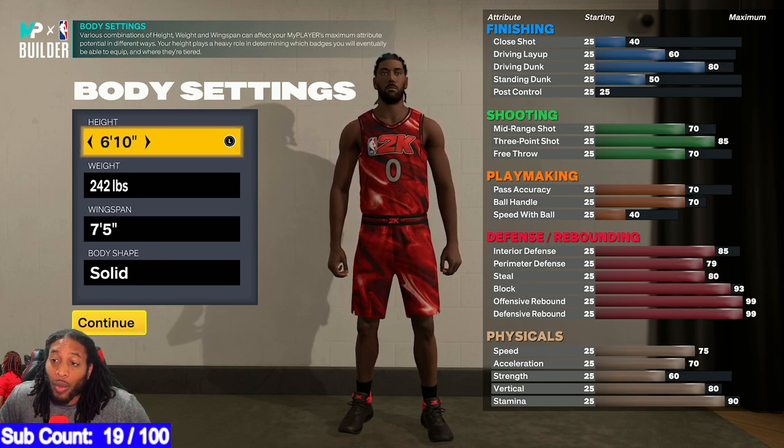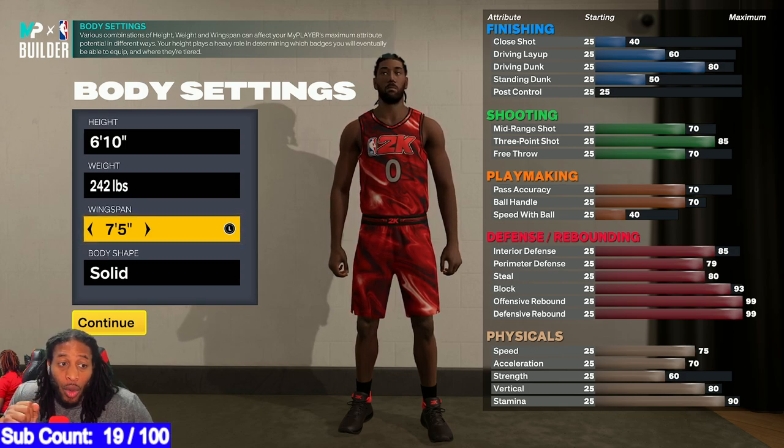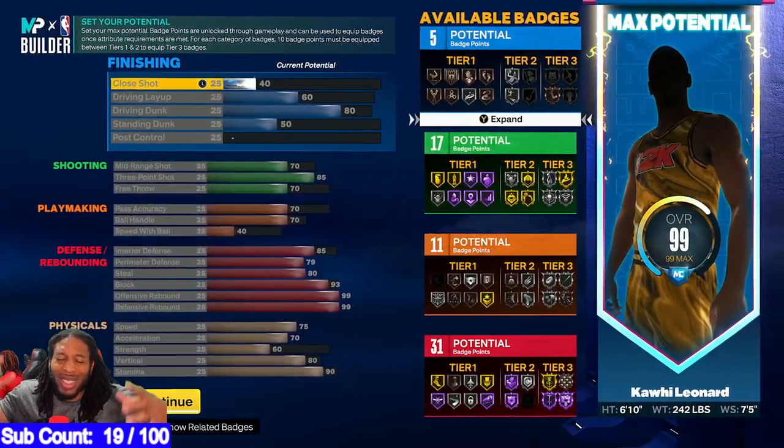This guy is a small forward, right-handed, 6'10", 242 pounds, 75 wingspan. The reason I did this is because I want to be able to have an 85 three-ball, but I also wanted to have 99 rebounding.